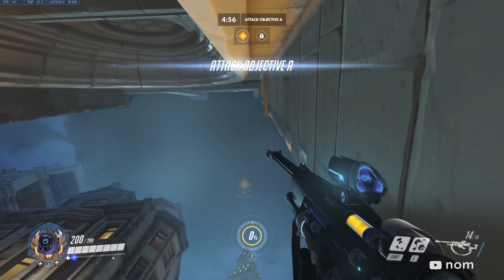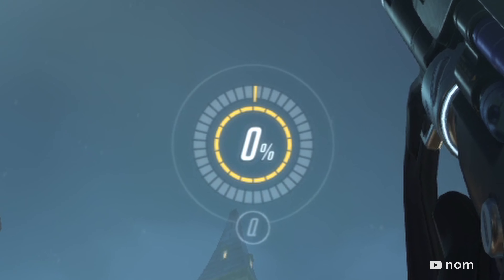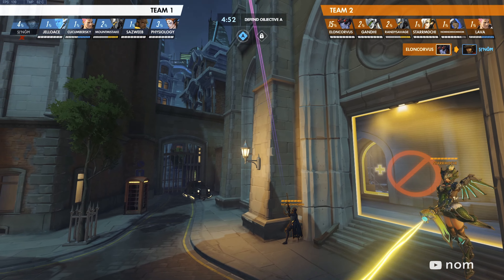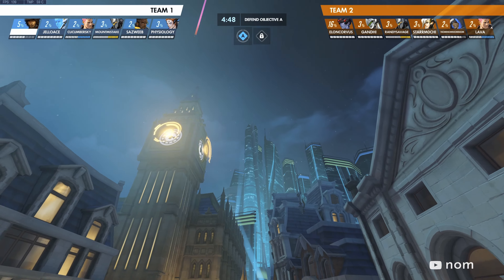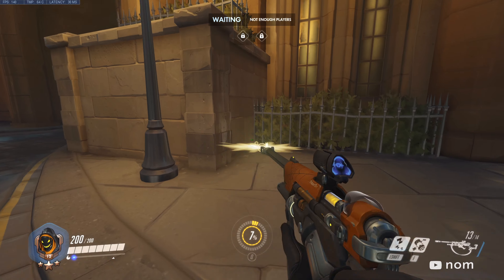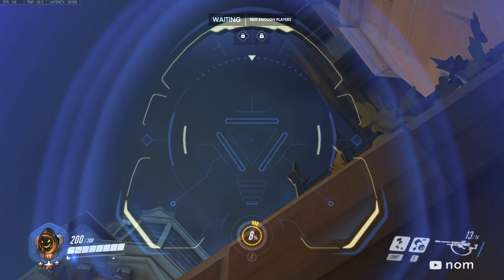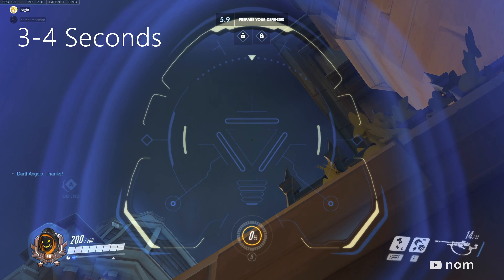For King's Row, you want just the tip of that building to sit in your ult meter. For defense, use the lower edge of that building as your reference and throw between three and four seconds.